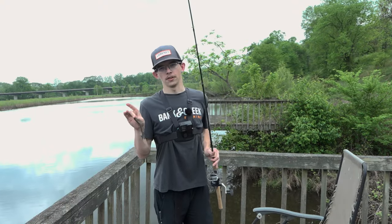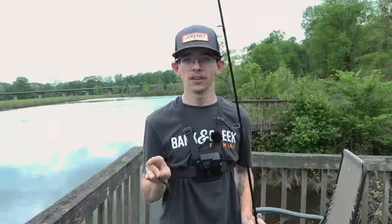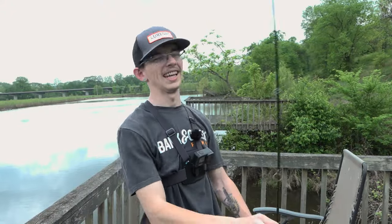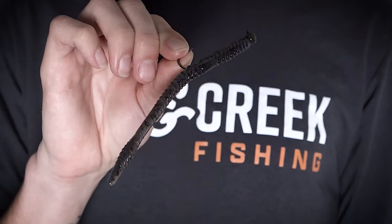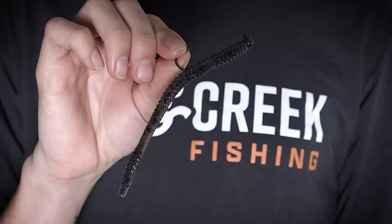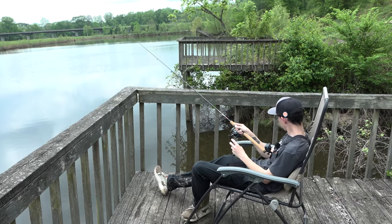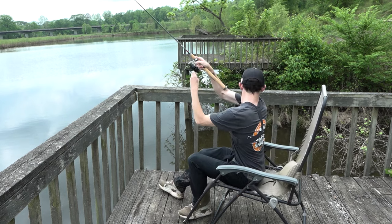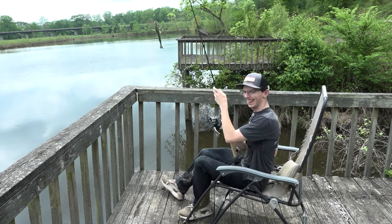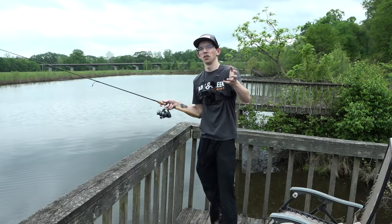We've grinded through the woolies and made it through the mud, but what's important is we've made it to the dock. We've got a finesse worm in the color GB Haze on the shaky head — specifically the 3/32 ounce shaky head that matches up perfectly with this worm. We've got it on 14-pound braid which allows me to get these fish from way down there up here without worrying. A good tip: in open water just leave it hooked up regular, running it right down the shaft of the hook.